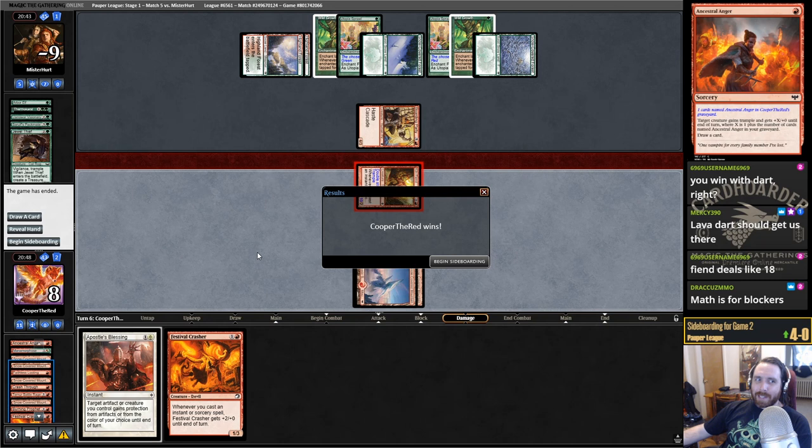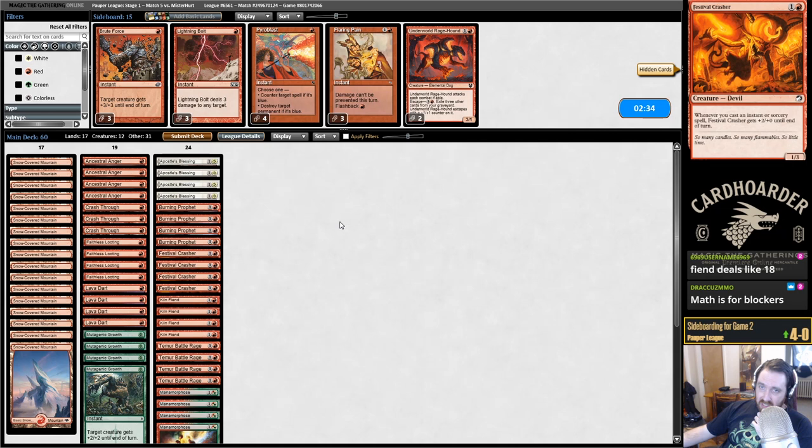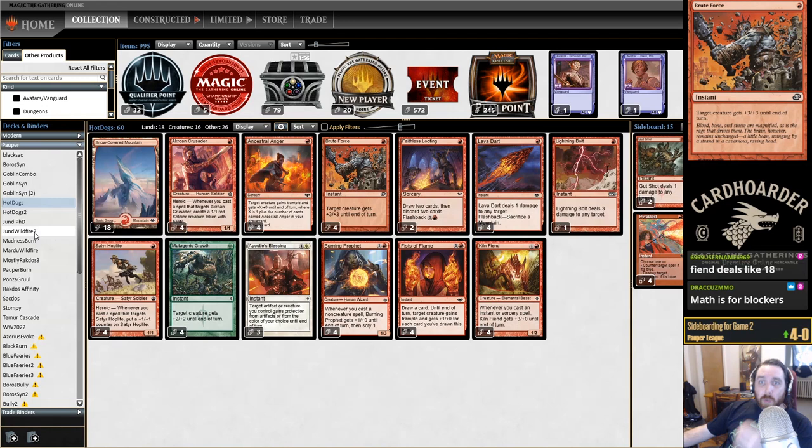This is 20 on the Kiln Fiend, so Kiln Fiend by itself should be enough — even without the Trample from Festival Crasher and Burning Prophet. Yeah, more than enough. Math is for blockers! We don't think we make any changes — play this out exactly the same as it was.